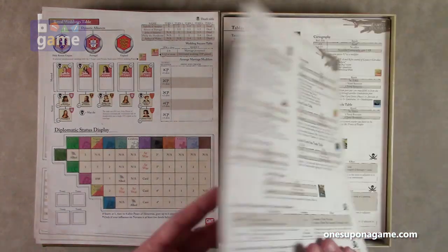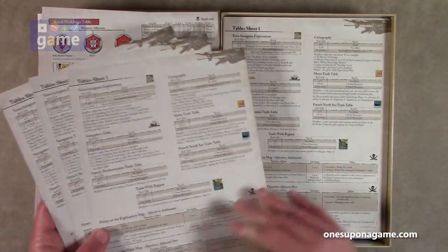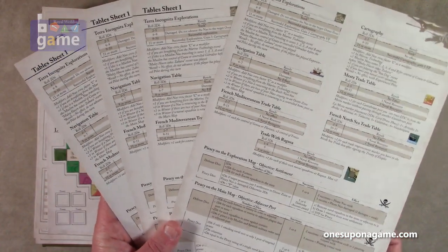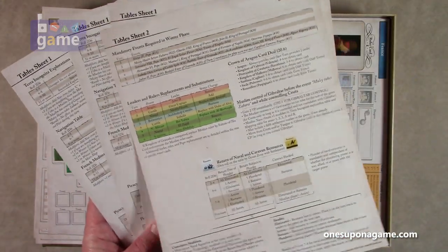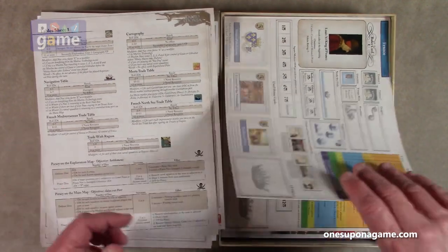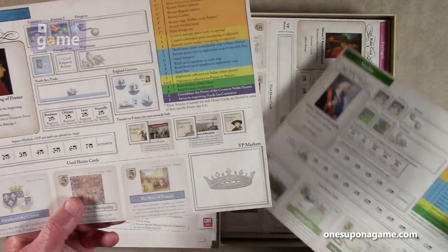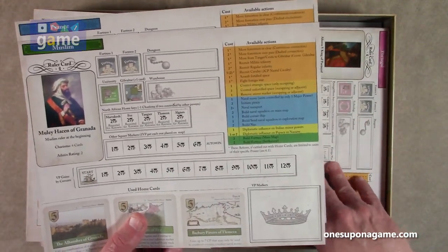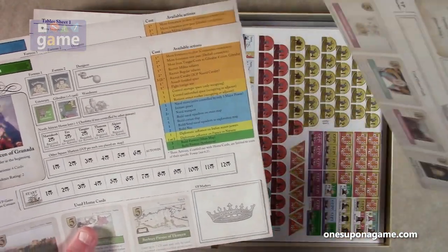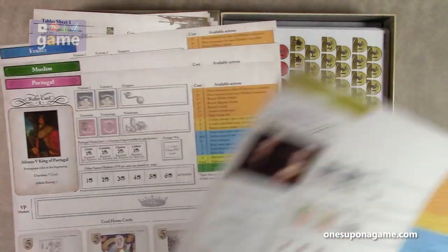And then we've got four copies of the table sheets — each is a single-page, double-sided table sheet one and table sheet two — one copy for each player. Then we've got our faction mats: French, Muslim, Portugal, and Spain.